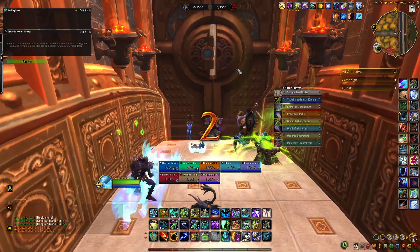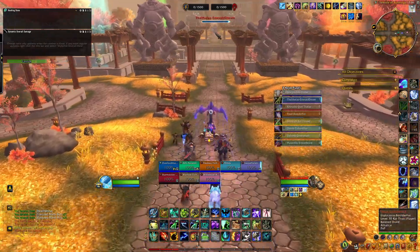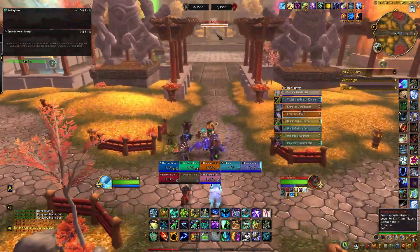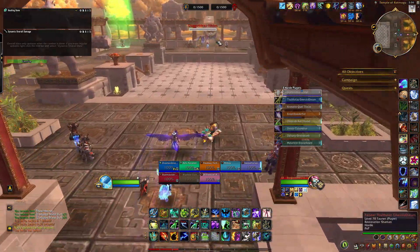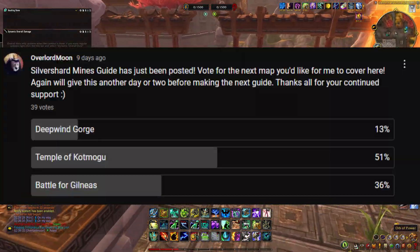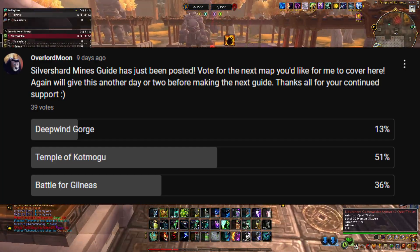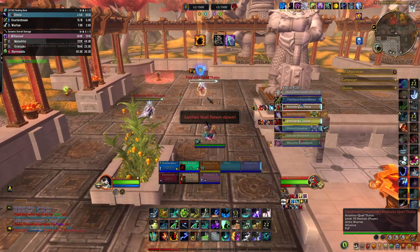Welcome back to Battleground Blitz Tactics. This is a series that gives an in-depth breakdown of every battleground in the new PGBlitz mode, and will give you strategies and tips that'll help you win your games more often. Last episode, I put out a community poll to vote for the next map, and in a poll of 39 votes, Temple of Kot Mogu had a clear majority. There will be another community post following the release of this episode, so make sure to vote for which map you'd like to see me cover next.